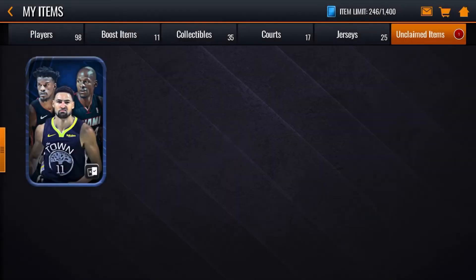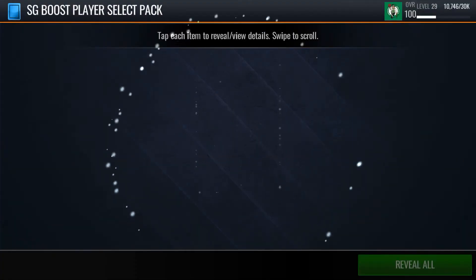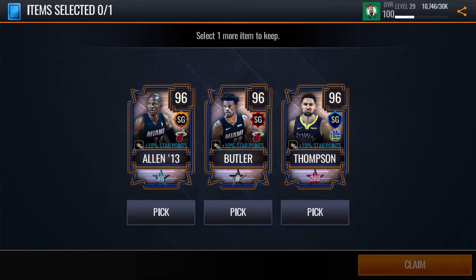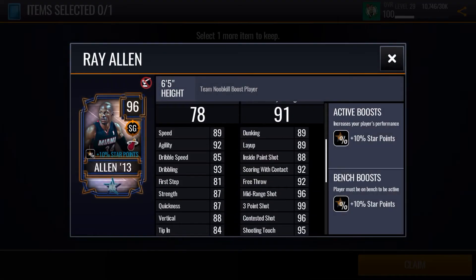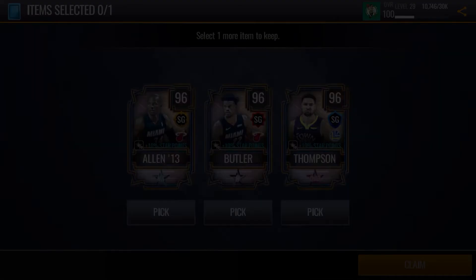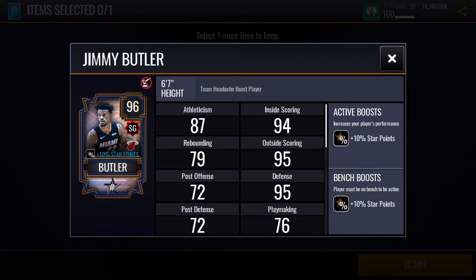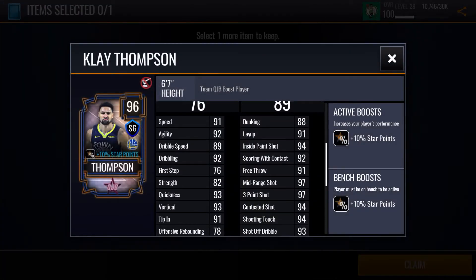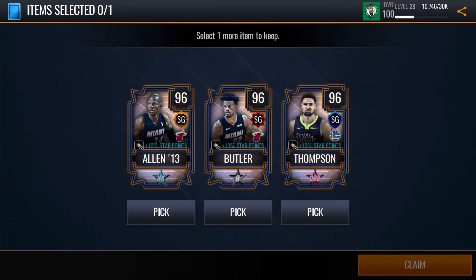Nothing too great there. Let's get these boost player packs — 96 or better, safety guaranteed. Let's take a quick screenshot, probably for the thumbnail. Who should we pick here? 99 three-point. Damn. Oh yeah, I guess it is Ray Allen. I think we're gonna go with him.